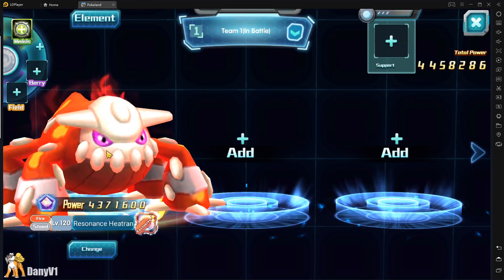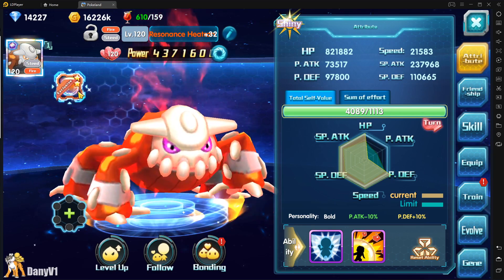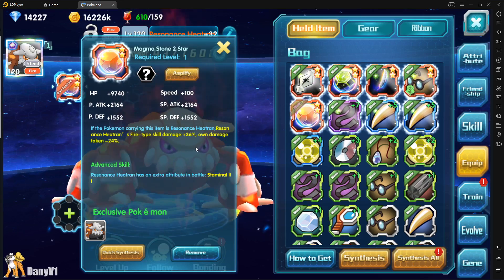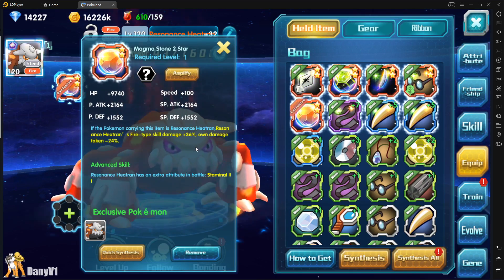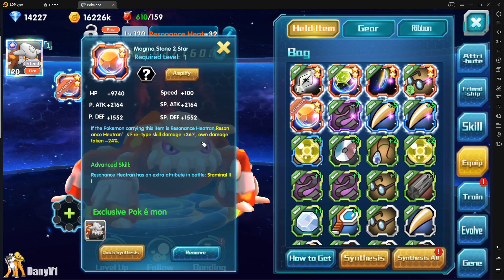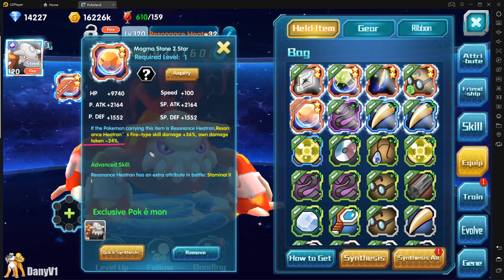Resonance Heatran is a tanky Pokemon — it's not supposed to kill enemies with straight-up damage, but usually kills with burning and its ultimate. So what does the held item provide? First, if the Pokemon is carrying this item, Resonance Heatran gets fire type skill damage plus 36. He gets 36 extra damage on fire type skills, even though that's not usually how this Pokemon plays. It also gives own damage taken minus 24, so 24 damage reduction, which is already huge since he's supposed to be a tank.